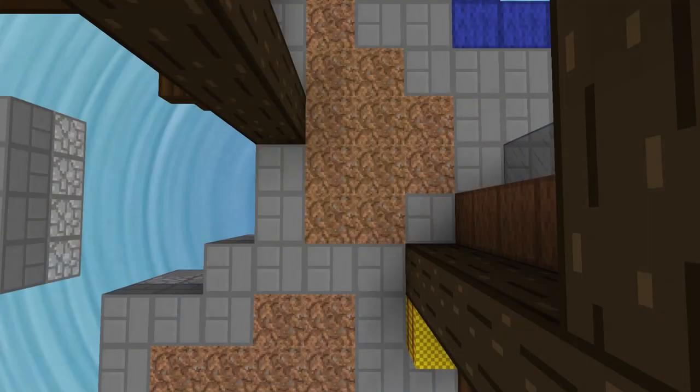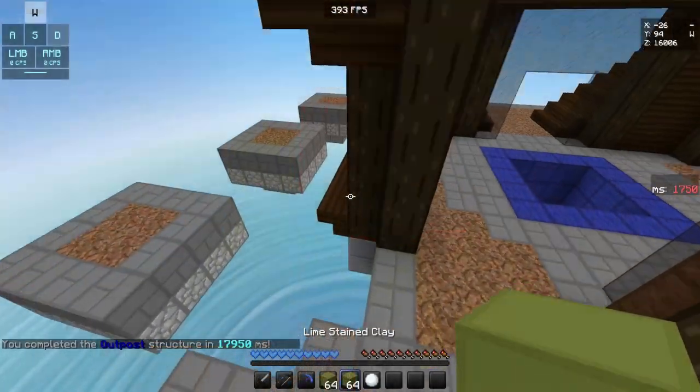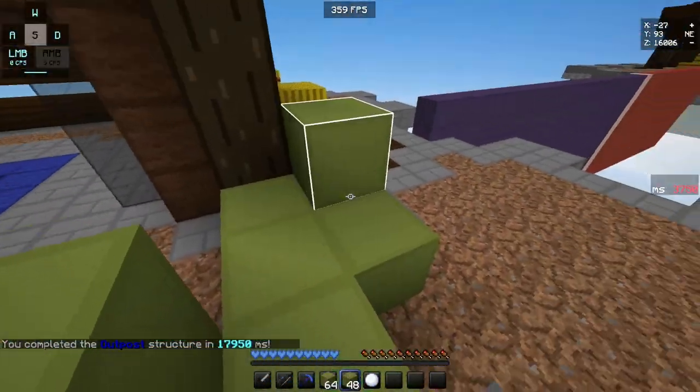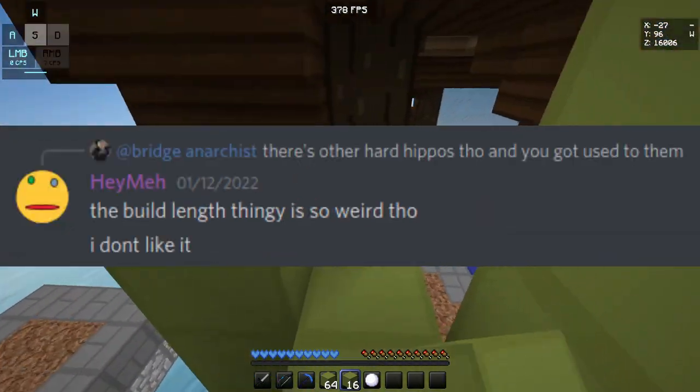One of these quirks is the uneven build limit. This doesn't have much impact on bridge gameplay besides hippoing. Sadly, it drives people away from playing this map because it feels awkward and inconsistent to pick a hippo on.